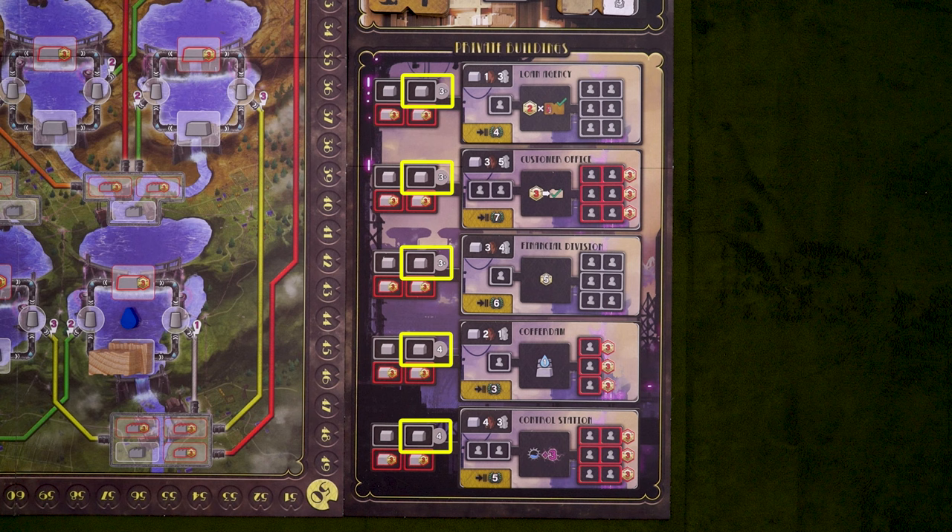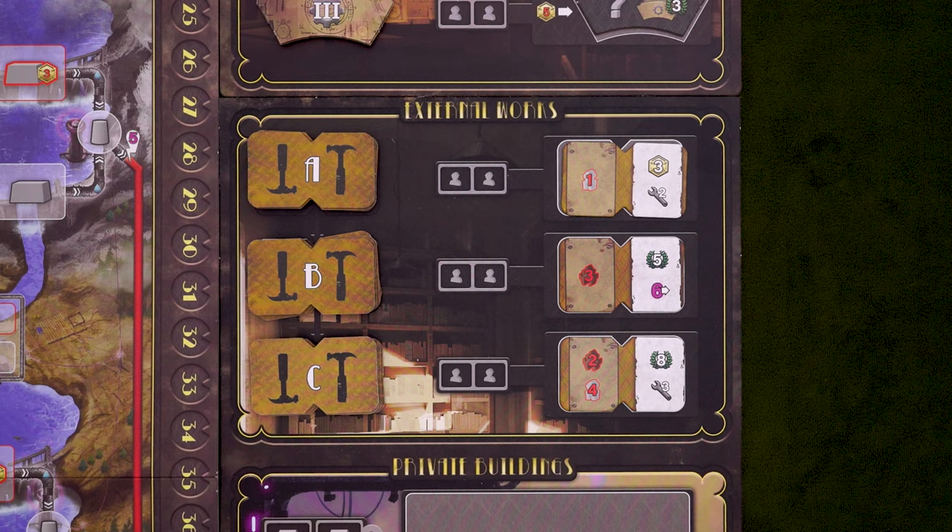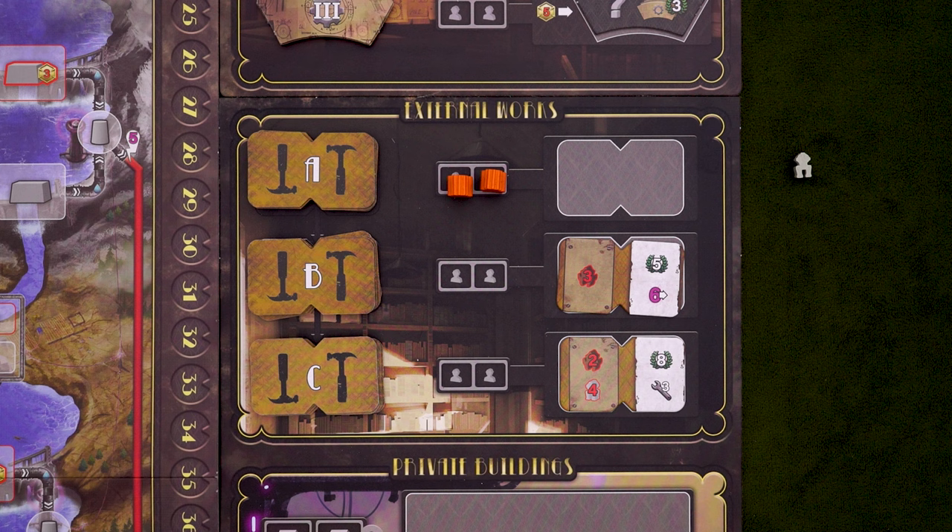Let's look at external works first. This board has three work tiles that each provide ways for you to spend machines for a benefit. But unlike the construction action, when you spend a machine here, they are returned to the supply and you won't get them back. In my experience with Barrage, I've never felt like I had a particular excess of machinery to work with, but the rewards are powerful.